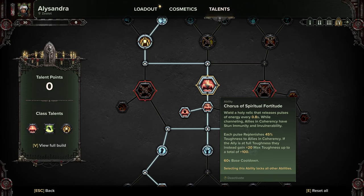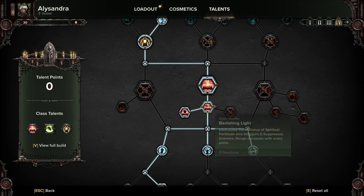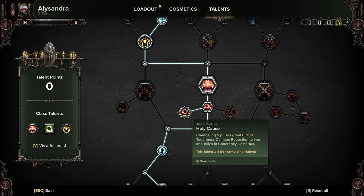This doesn't last forever, so it will drop off at some point. Then we're grabbing Banishing Light — each pulse from Chorus of Spiritual Fortitude also staggers and suppresses enemies, with range increasing with every pulse. This is going to help lock down big hordes and specials. Moving over to Holy Cores Channeling: five pulses grants 25% toughness damage reduction to you and allies in coherency, buffing you and your team even more.